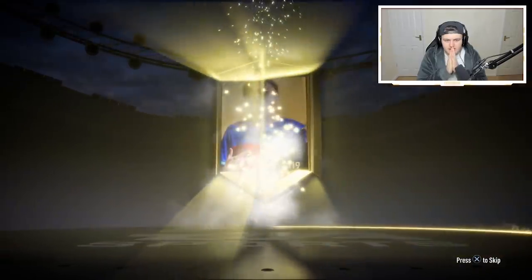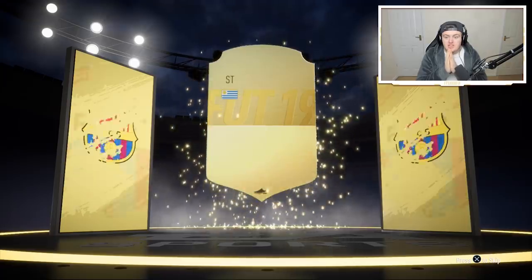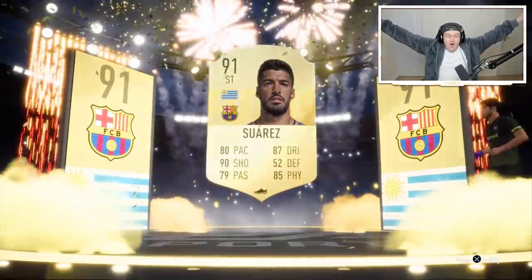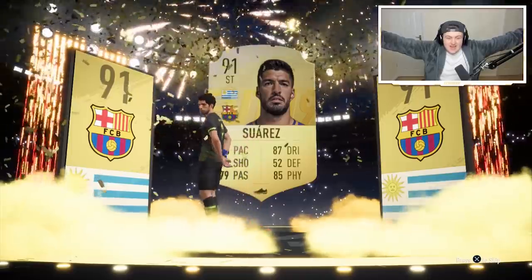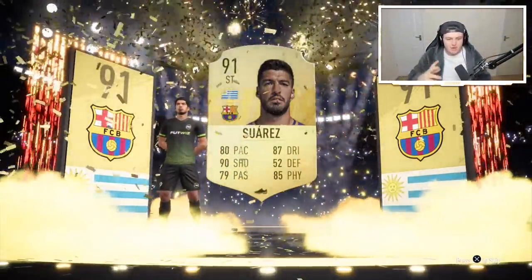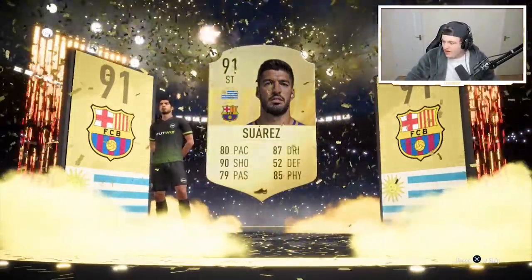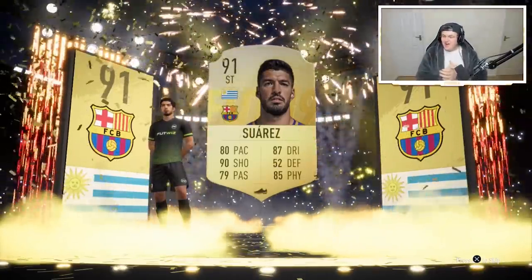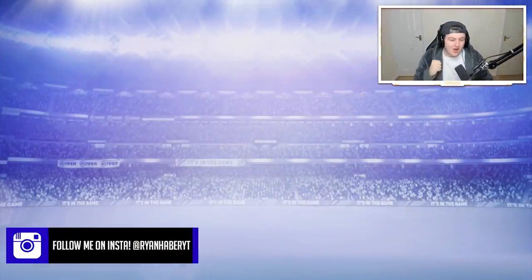We've got another walkout — come on! It's a normal walkout. Uruguayan striker — please please please — it's Luis Suarez! Oh my god! 91 Suarez — I didn't even want to predict who it was, I just thought 'Uruguayan striker' in my head and it actually was Luis Suarez. 91 rated walkout, 104,000 coins value in this game — that is incredible!